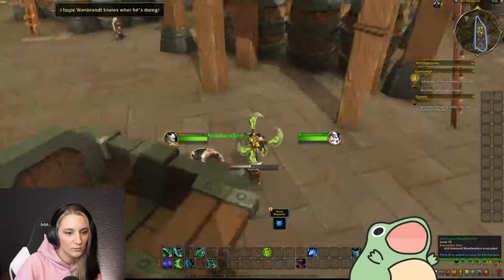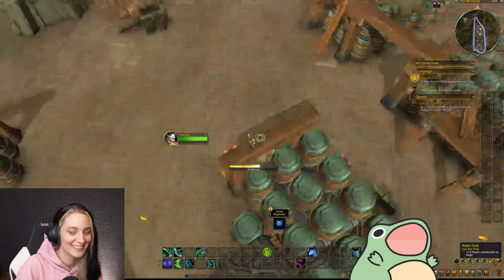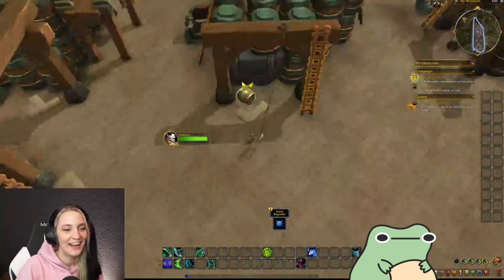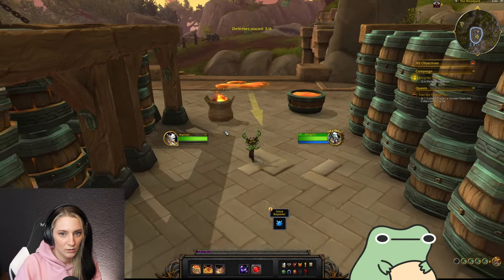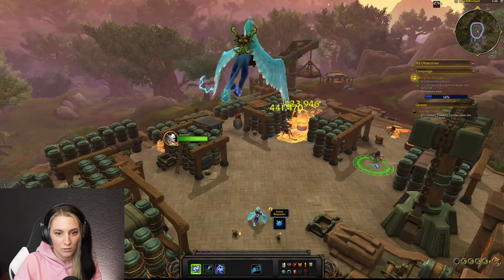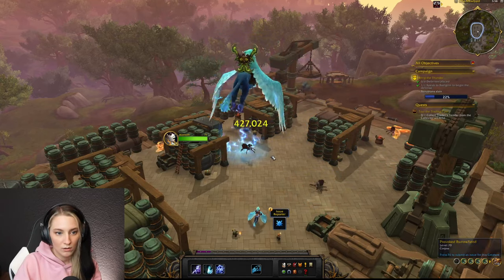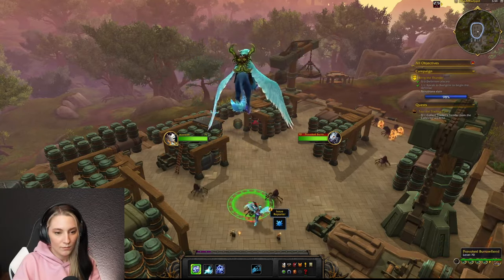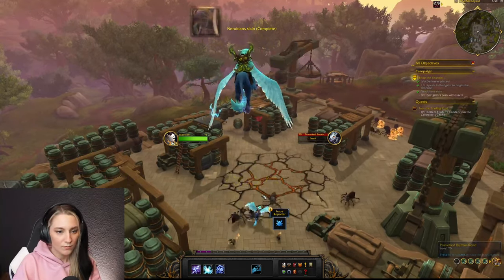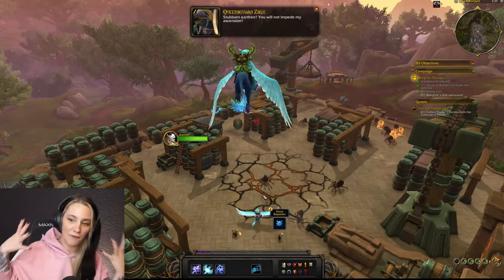Once we arrive in the Cinder Brew Meadery, we shoo away the workers, set some fuses up, lay some traps, and then fight the Nerubians — somewhat successfully. I'm not very good with these defenses, it seems.